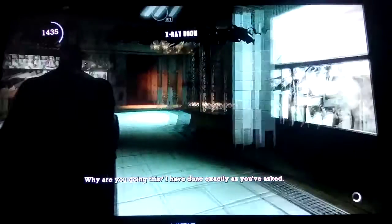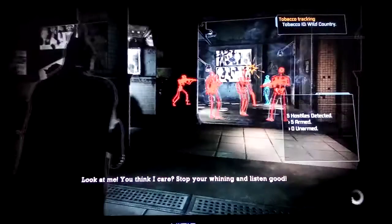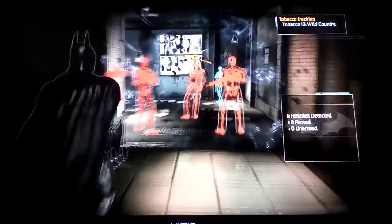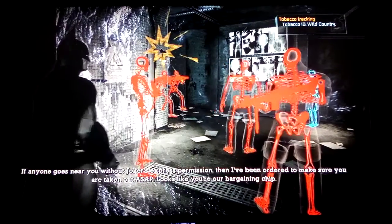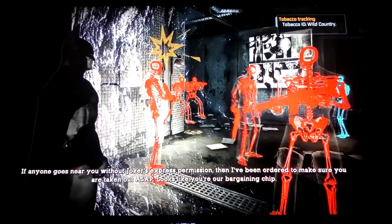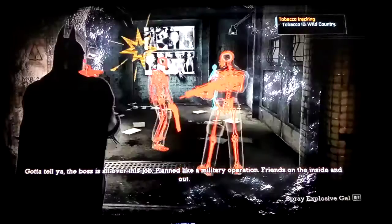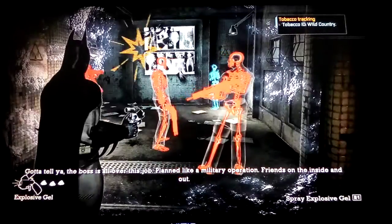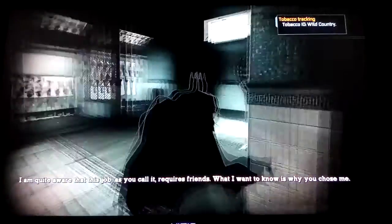So this next room — if I blew this up there would still be those two left, so I have to figure out a way to take those guys out too. Take them all out, because if I blow this wall up they will shoot her. I almost just blew this up — I clicked on the blow up button, so I need to be careful.